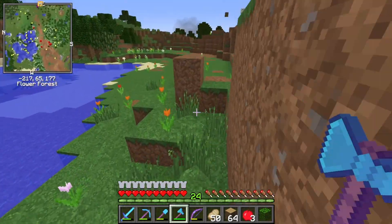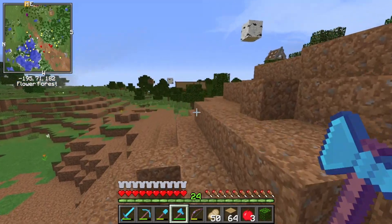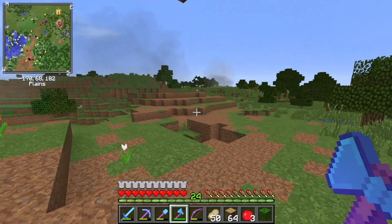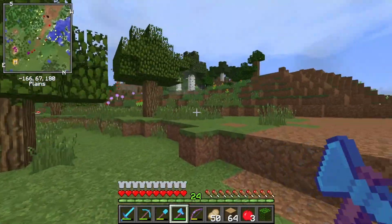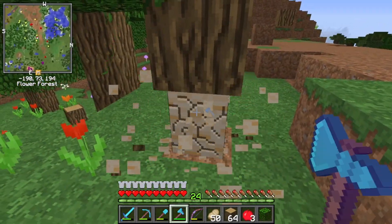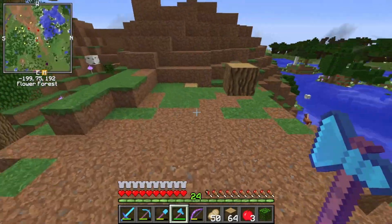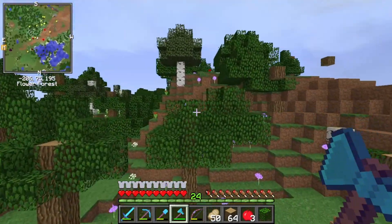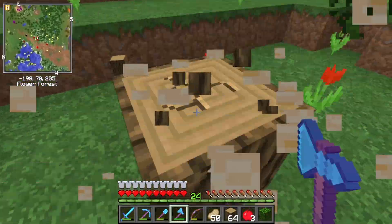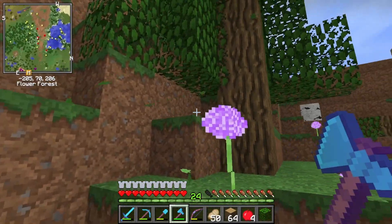I'd like to get all these floating logs out of here because it's just bringing down the property value. I'm quite heavy on property value in this game — so if I ever want to sell this place it's gotta look good. There are gonna be quite a few things missing over here now, like all these trees. I'm gonna do my best to replant them all. It's not gonna be the exact same because I don't really remember what all this looked like, but I know it was a mixture of birch and oak, so I'll try to do that.